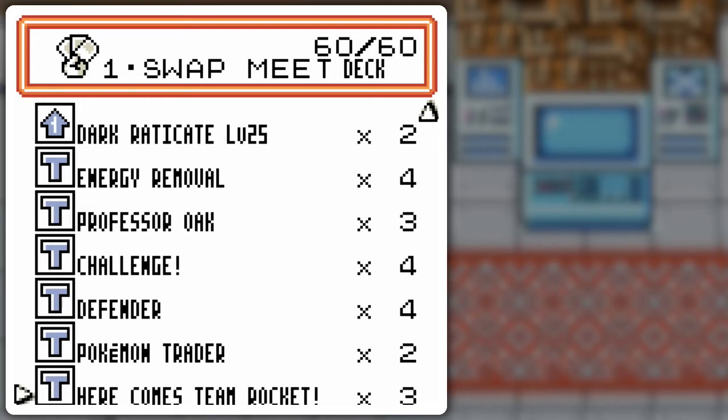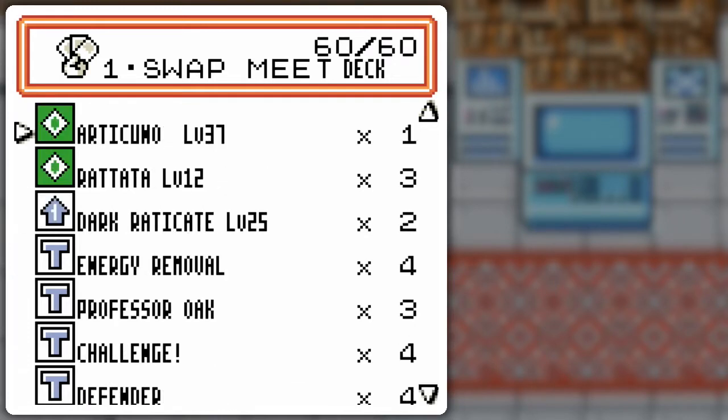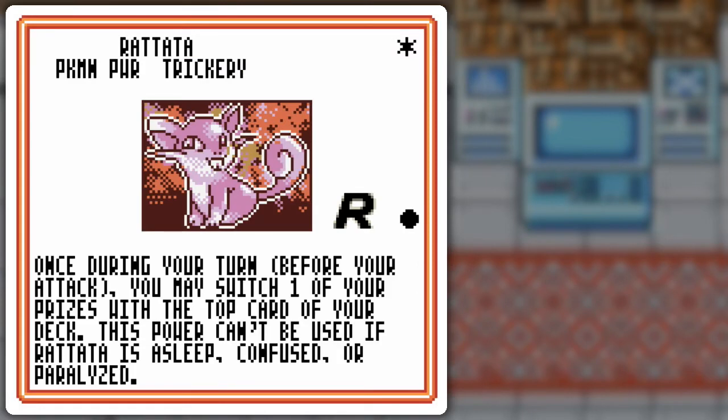Any drawn after that are dead weight, so you just wanna discard them with Professor Oak, or swap them as another prize card using this combo — Trickery Rattata! Once during your turn before you attack, you may switch one of your prize cards with the top card of your deck. This power can't be used if Rattata is asleep, confused, or paralyzed. We're gonna keep it on the bench, primarily.